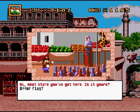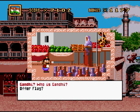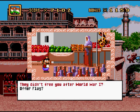Hi, a neat store you got here. Is it yours? The store may be, but the goods aren't. Most of what you see here is made in Britain, using India's materials. Gandhi has worked hard to change this since his return from South Africa in 1915. You must be a stranger here in Calcutta. Gandhi has been a great leader in our struggle for independence. He had hoped that if we helped the British in World War I, they would free us, alas.